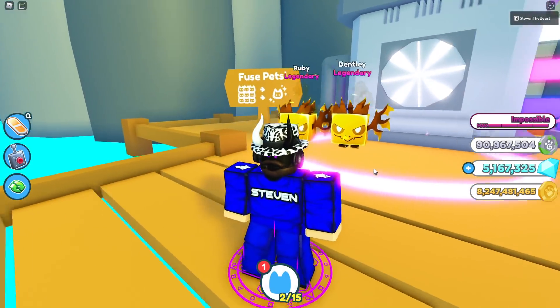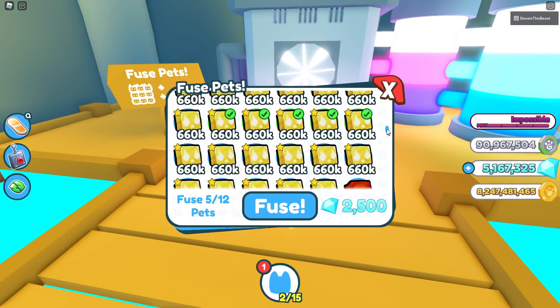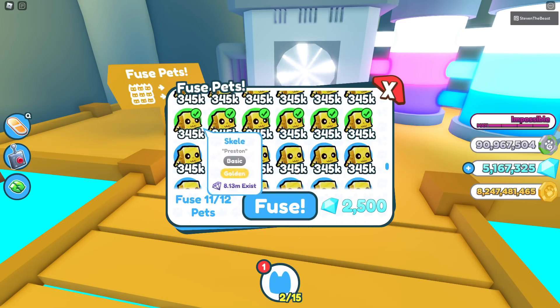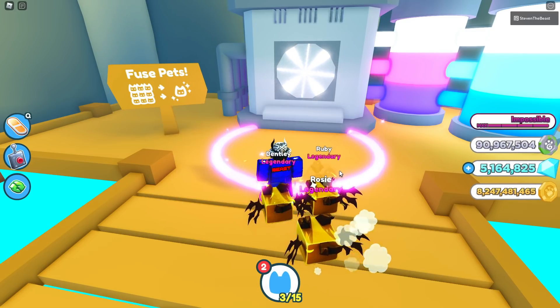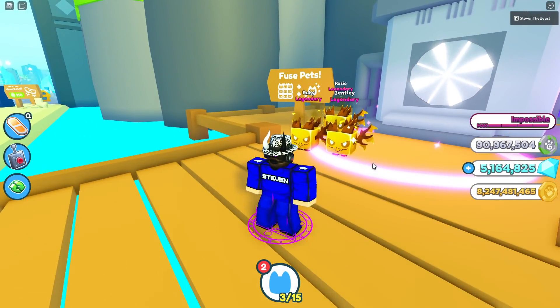They look so nice. And let's go back to the fusing machine. Let's select 5 of the will-o-wisp and go all the way down to the skellies — 6 of them. So we're going to be using 5 golden will-o-wisp and 6 golden skellies. Fuse — and just like that, we get ourselves another golden legendary. That is awesome.